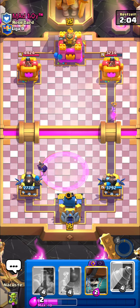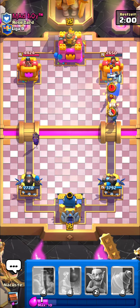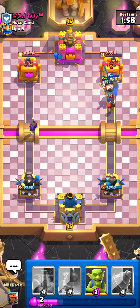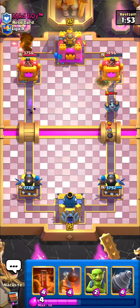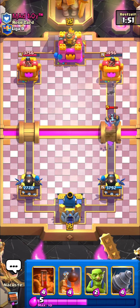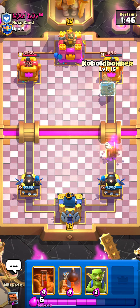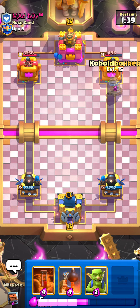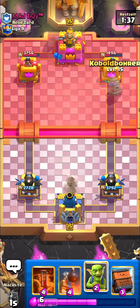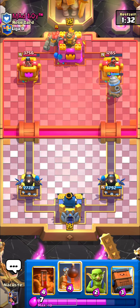This is the third golem matchup and he's so much lower on elixir. He doesn't have arrows in cycle so I went super aggressive with the Low Prince ability, wall breakers, and the Cannoneer is gonna take care of the bomber and mega minion. I'm pretty sure he's gonna go Golem now — yeah, perfect. Golem players are so predictable.